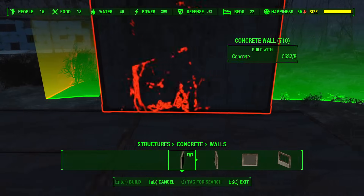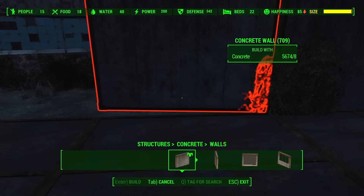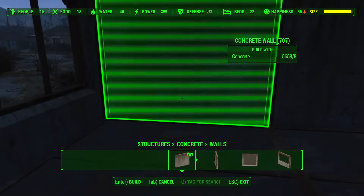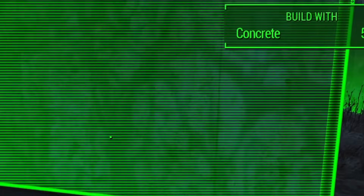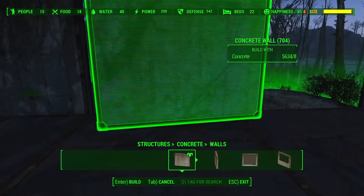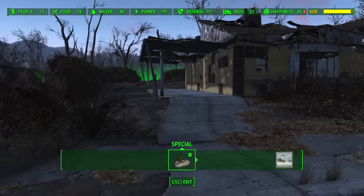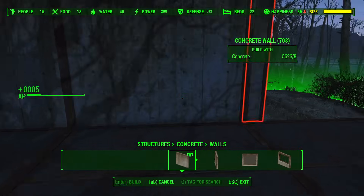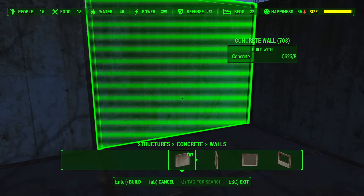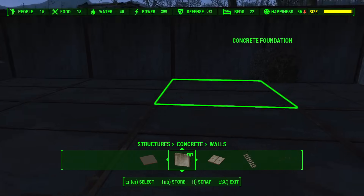This tip might seem strange at first, but let's take a look at one of the most fundamental features of the workshop in F4. Settlements have a set limit for how much can be constructed at any location, indicated by a build meter in the corner of your HUD. When you reach a settlement, there is usually a large amount of junk laying around that prevents you from being able to build much. By using the workshop to scrap this junk, you're freeing up real estate to build on, but you're also lowering the build meter, allowing more items to be constructed at the location.